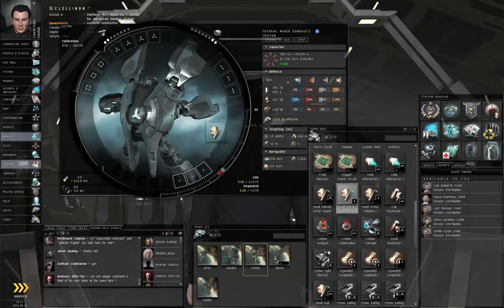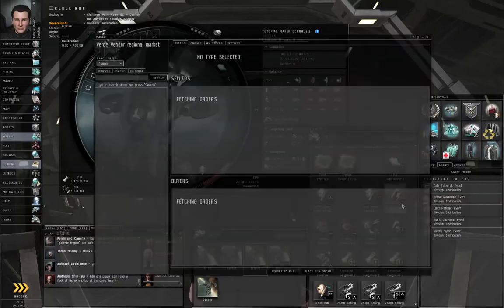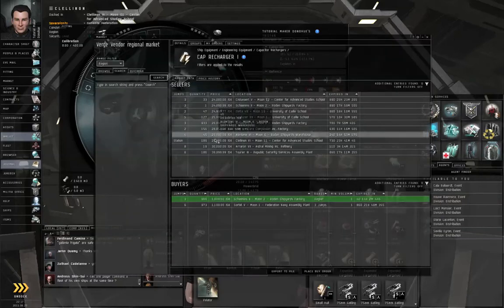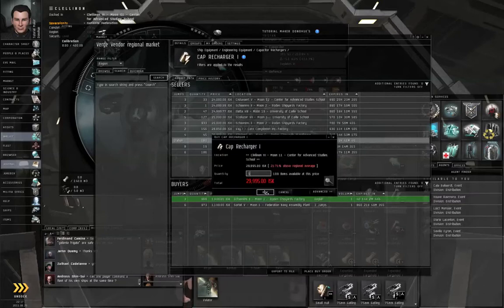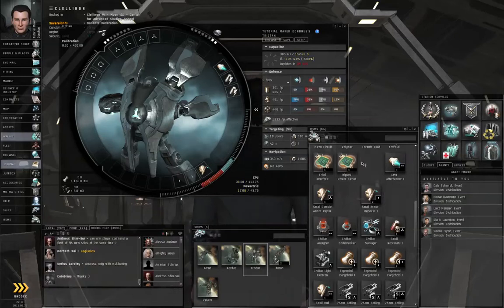We are going to need a small armor repair and the afterburner. We're going to need another cap recharger, so view market details. Let's just buy the cheapest cap recharger in station. Close the market. Let's throw on both cap rechargers. Right-click the hangar, sort by type.